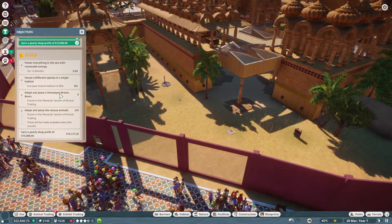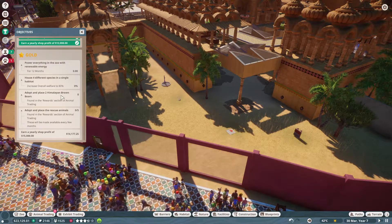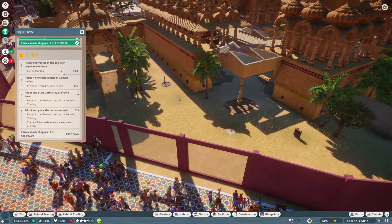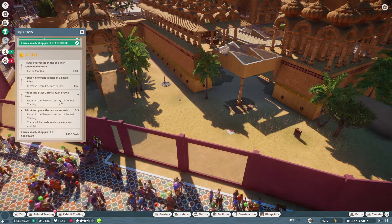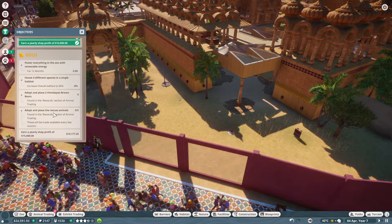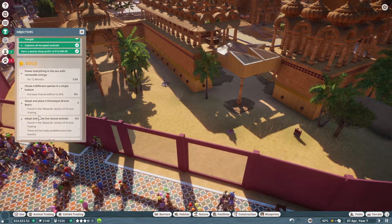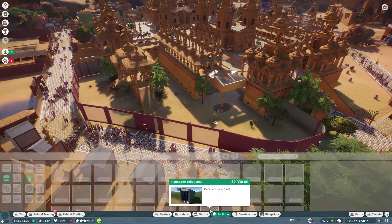Now we'll be going to the gold area. We have to power everything in the zoo with renewable energy for 12 months, house four different species in a single habitat, increase the overall welfare to 80%, adopt and place two Himalayan brown bears, adopt and place the rescue animals found in the rewards section — those will be made available every few months — and achieve a yearly shop profit of 15,000. But first we have to have renewable energy for 12 months.